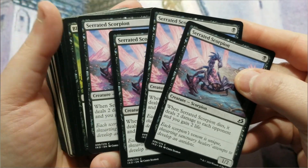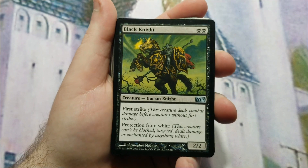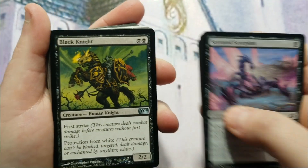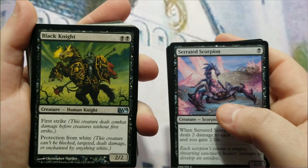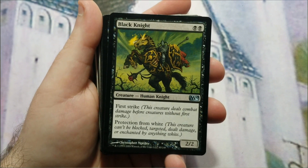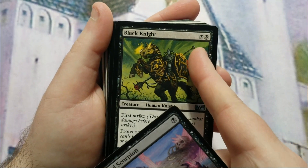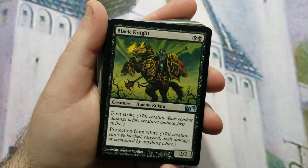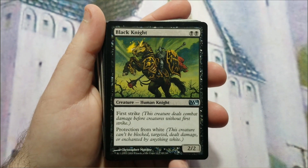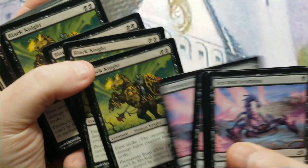The two-drop is Black Knight — two black mana to cast, so it has a devotion of two. Combined with the Scorpions, two Knights plus one Scorpion equals three devotion total. It's a 2/2 with first strike and protection from white. I went over cards with multiple black mana symbols on the casting cost and there weren't many good ones — this is one of the better ones I could find. With a playset, devotion climbs to twelve from these eight cards alone.